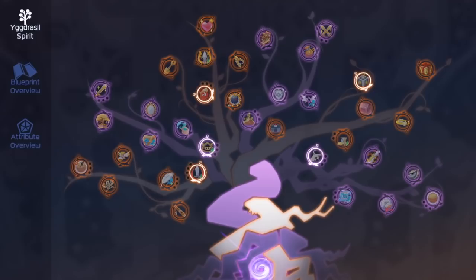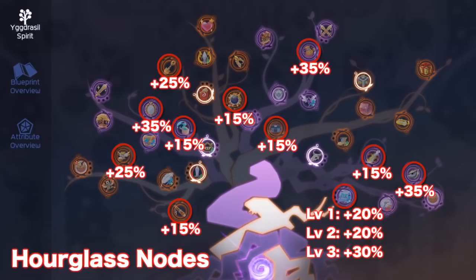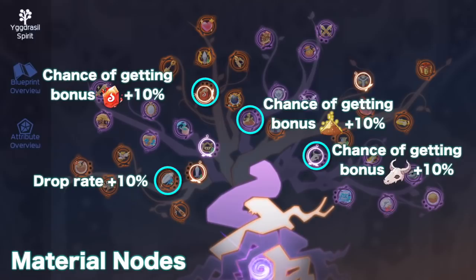If you already changed into 4th job, the most recommended nodes to unlock first are the ones in the red circles, as they increase the R-glass rewards from daily adventure tasks. Initially, you can only get 500 R-glass from daily adventure tasks. However, unlocking all the nodes in red circles will increase the reward by 300%, so you'll be able to get up to 2,000 R-glass rewards daily. After that, the nodes in blue circles can be upgraded to level 3 to get an extra amount of Wasteland materials while farming. The more materials you earn daily, the faster you can level up your Spirit Tree.